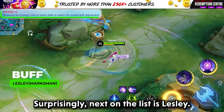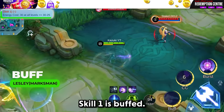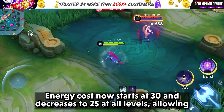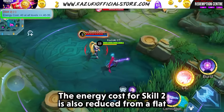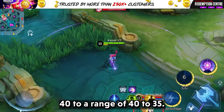Surprisingly, next on the list is Lesley. Skill 1 is buffed — energy cost now starts at 30 and decreases to 25 at all levels, allowing for more strategic placement and use. Skill 2 is also buffed — the energy cost is reduced from a flat 40 to a range of 40 to 35.